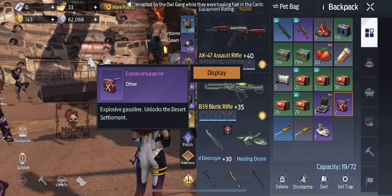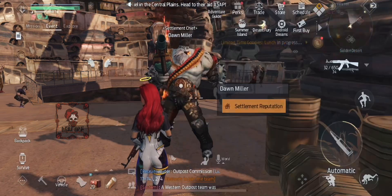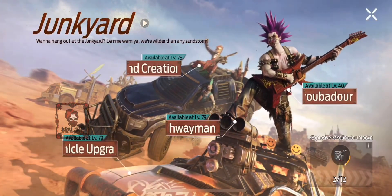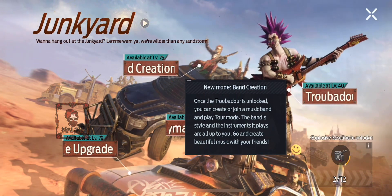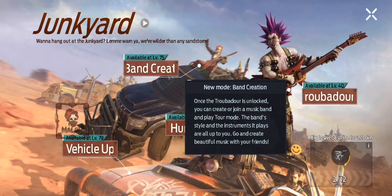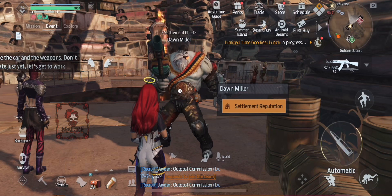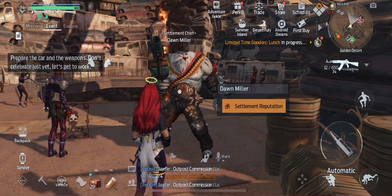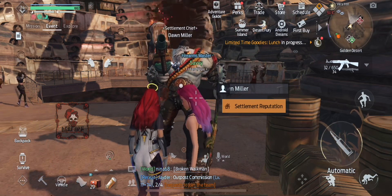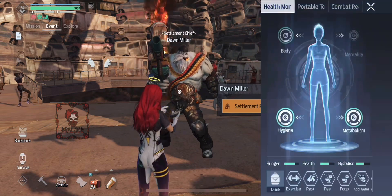A lot of it doesn't unlock until level 79. Band creation unlocks at 75, which is right around the corner — you can make a band and play with your friends, which is cool. I'm more interested in the vehicle upgrade they have. They also have ones called Highwayman, Hurricane, and Troubadour, which sound more mission-oriented. It looks like it has something for everyone.